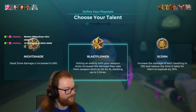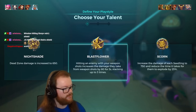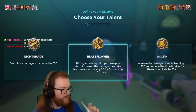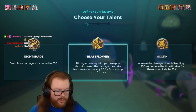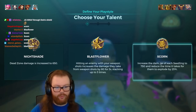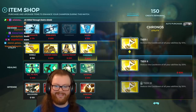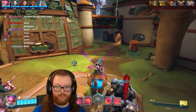We got like 30 seconds here — one for Scorn, anyone else? We got one for Blast Flower, one for Scorn, three for Scorn, four for Scorn. I'm seeing a lot more Scorn, let's do Scorn then. Please don't try too hard, enemy team. I'm gonna grab some Chronos as well, really push this to the max. Play it like you normally would with Scorn.